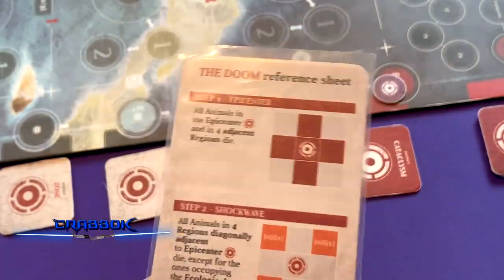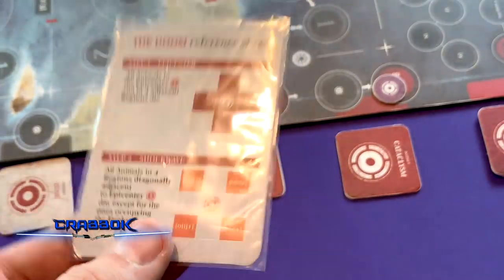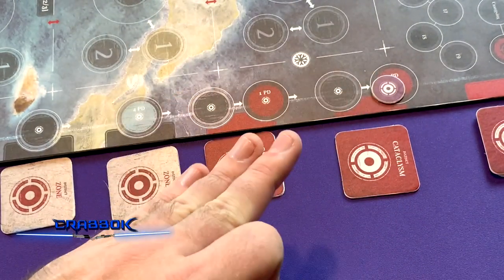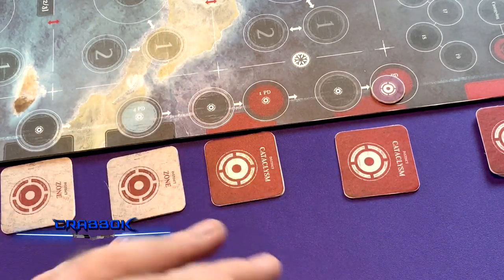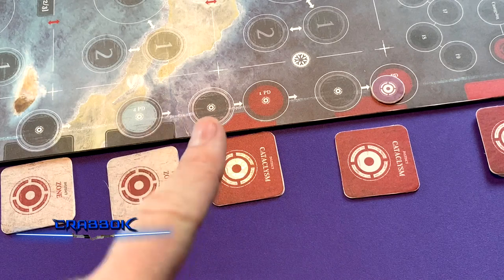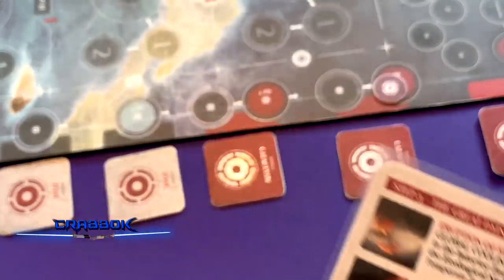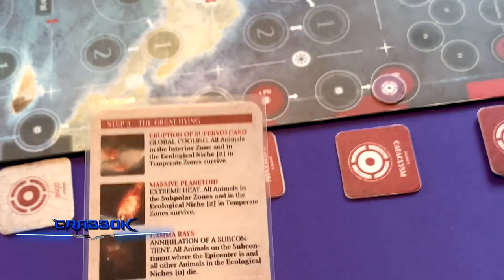The doom wipes out a huge number of creatures, and you score one victory point for every creature remaining on the board at the end of the game. There is no distinction between a special creature and a regular one for victory point purposes — each counts as exactly one point. You must have at least one creature left on the board to score any points at all; if all your creatures are eliminated by the cataclysm, you score zero regardless of your track position.